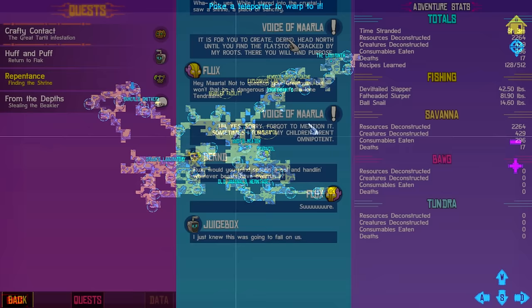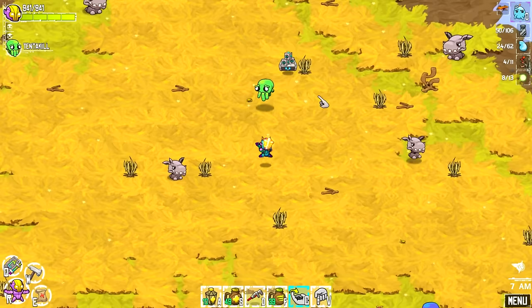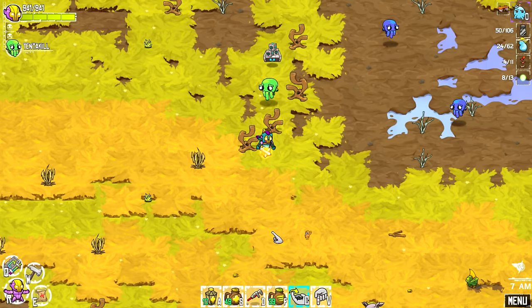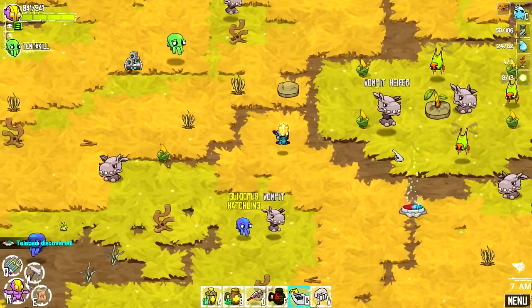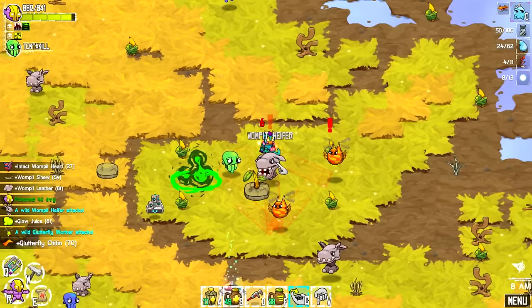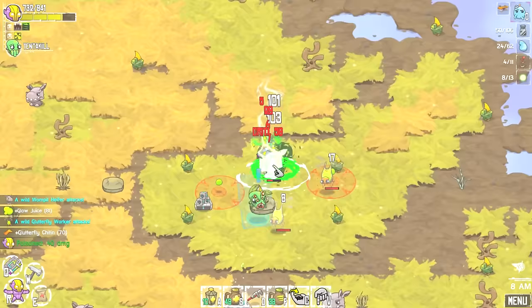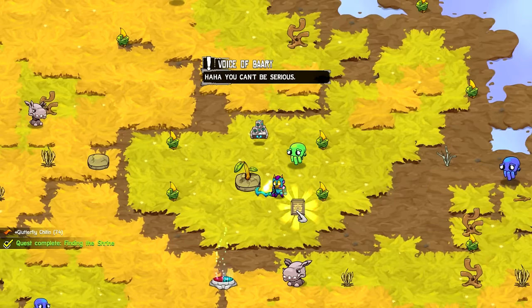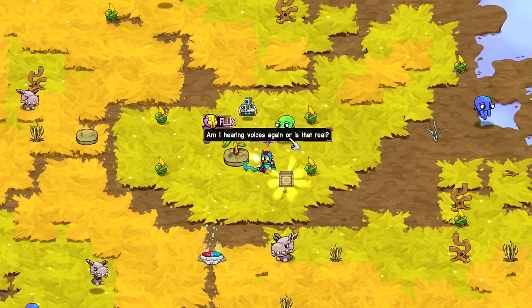So we do have a new quest — finding the shrine now. Is this actually on our map? Head north until you find the flat stone cracked by my roots. There you will find purpose. I don't see any flat stone at all yet. There's a flat stone there — aha! This is it. These are the bad guys that I have to kill. It's so nice having this super armor and weapons. Beautiful. Looks like that's all of them. Better get back to Derned.